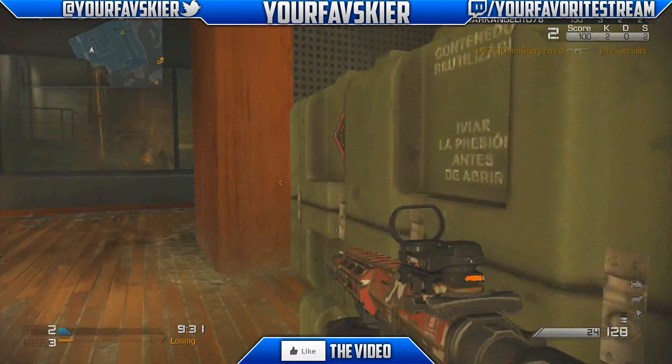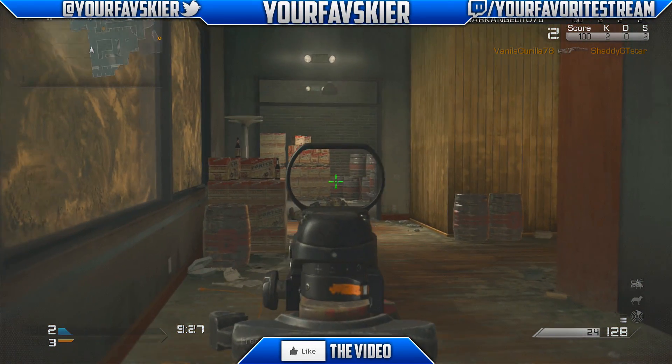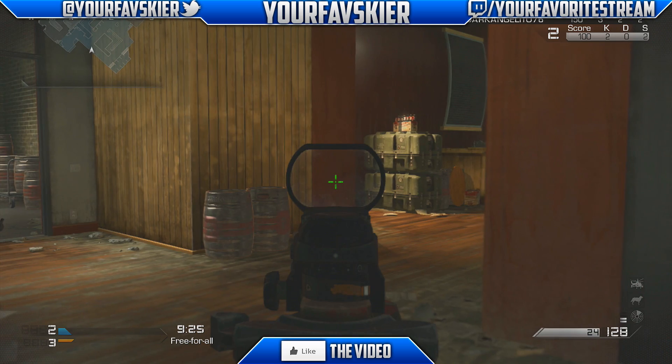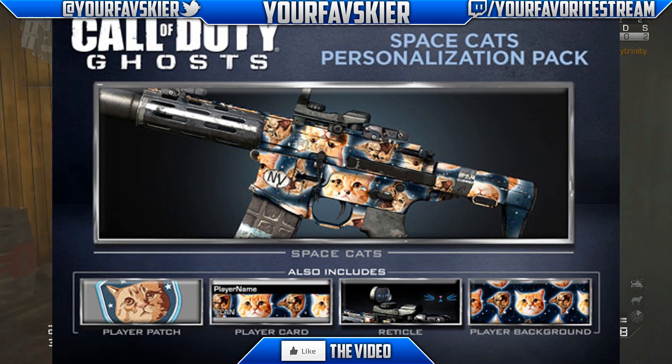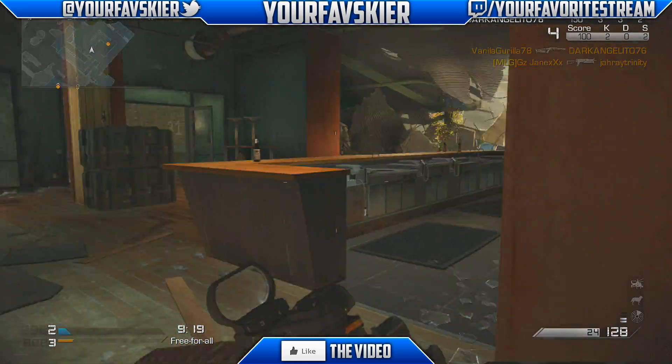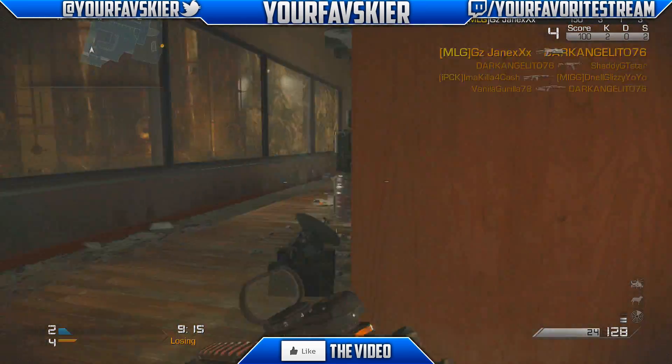To start off, we're going to have four new camos in multiplayer, which is really awesome. The names of these camos are Circuit, Ducky, Inferno, and Space Cats. Personally, I really do like Space Cats — I think it's kind of weird and out there, but I really think it's going to be something cool that nobody's ever seen, so I'm really excited and I might grab that one.